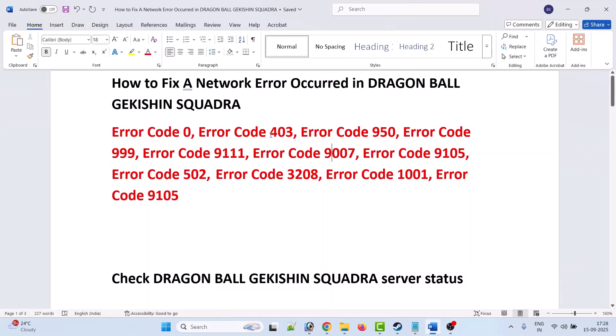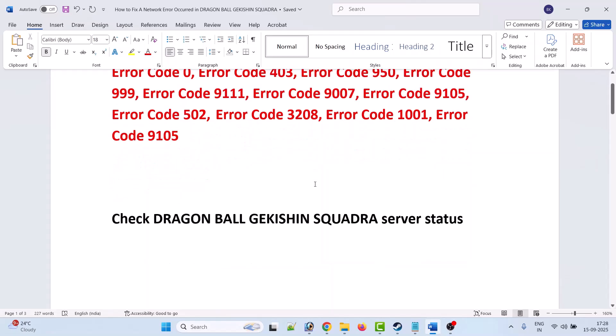Before following any of the fixes, first check the Dragon Ball Xenoverse Squadra server status. If the server status is down, under maintenance, or having an outage, you can't do anything — just wait for it to come back online. If the server is online and you're still getting this error, follow the fixes below.